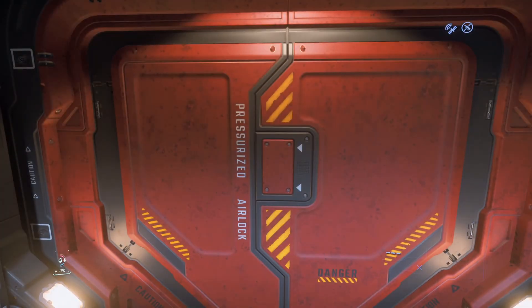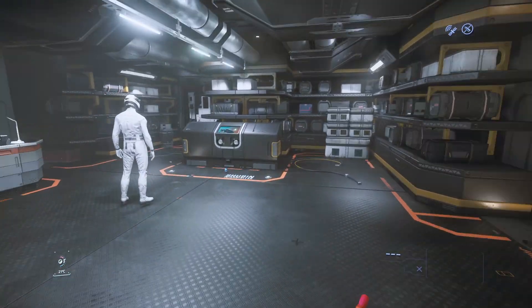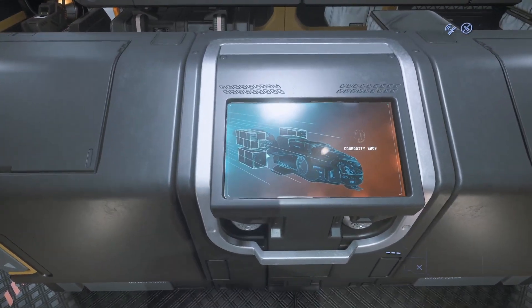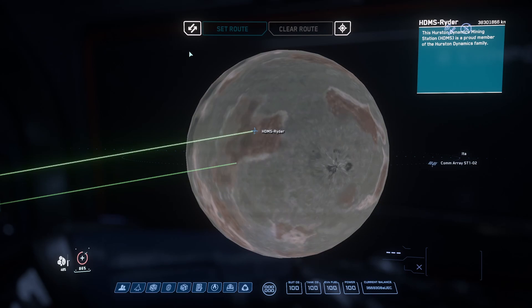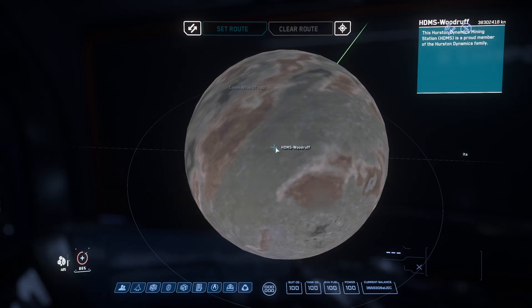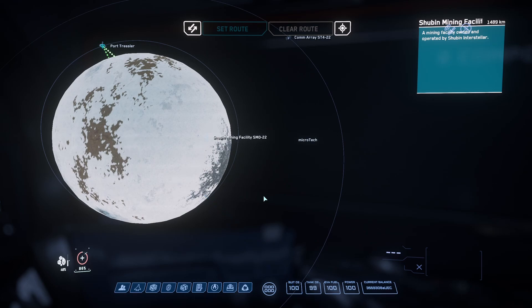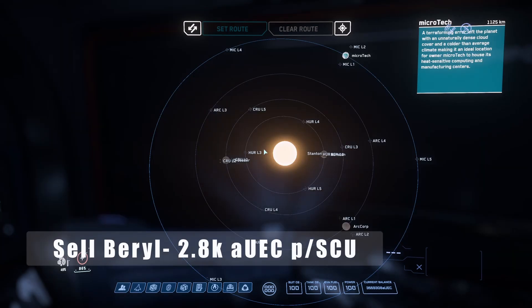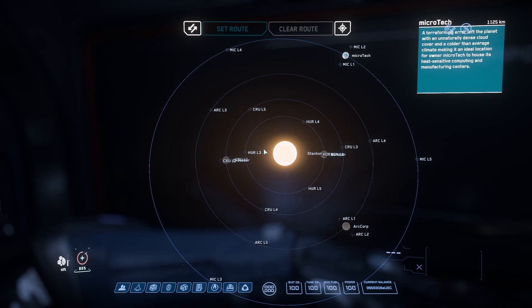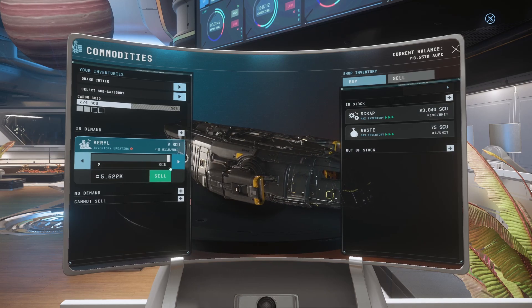The next update is a popular one of late, with Beryl being a solid and reliable moneymaker, coming in at roughly 500 Alpha UEC per SCU profit. Purchased from the likes of mining stations Ryder and Woodruff on ITA in the Hurston area, and SMO 10 and 22 in Microtech around the 2.2 to 2.4k per SCU, and sold for 2.8k at Orison's TDD, with Hurston's CBD being a close second at 2.7k. Stock of this is in vast abundance, so you shouldn't have too much trouble getting a full load.